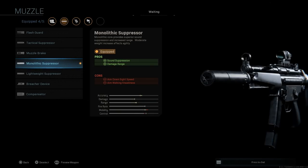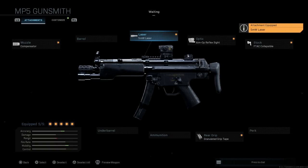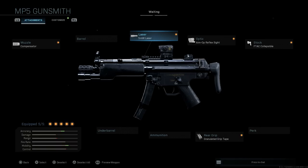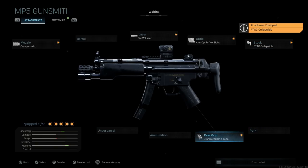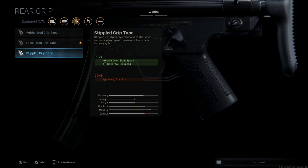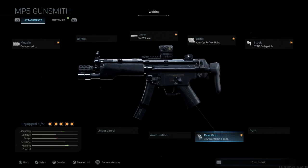For the A3 attachments: I have a compensator for recoil control and a 5mW laser since this is mainly a hip-fire build for me personally. I also threw on an Aimpoint red dot sight — that's personal preference. With the collapsed stock, this is still an MP5 A3. I also added the granulated grip tape for aiming stability and aim-walking steadiness. If you want more ADS speed, go with stipple grip tape; for recoil control alone, use rubberized grip tape.